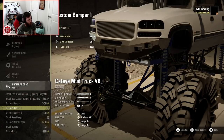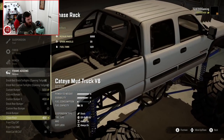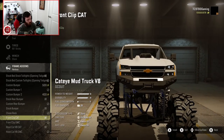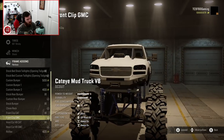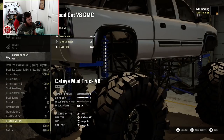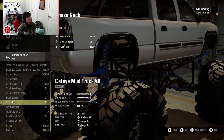We're going to go with custom bumper number one and the custom rear bumper on this truck. You can also do a chase rack in the back, which looks really sick. Then, if you pan the camera around to the front of the truck, you have the front clip cap and the front clip GMC — you can actually switch between whichever one you want. That is one of the sickest details this mod has. You could also do a roll bar or a toolbox, but we're going to go with the chase rack.